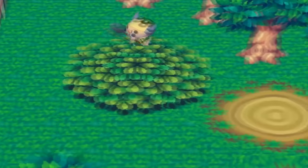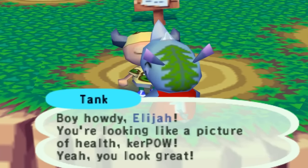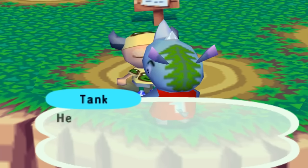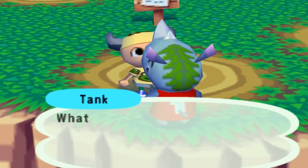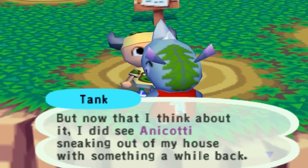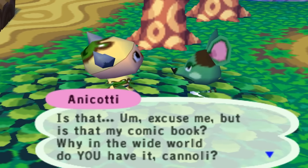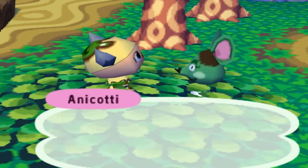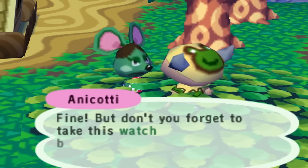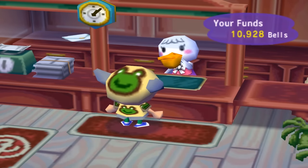I thinned out a bunch of trees making it easier to walk, and finally found the gold spot — but only had 1,000 bells on me so that's what I planted. I spent forever searching for Anacotti and Tank, catching some bugs along the way. After finally finding Tank he tells me Anacotti came into his house and took his watch. So I have to find Anacotti all over again, get the watch back, deliver it to Tank, and receive... paper. All of that work for stationery. This is not a lucrative way to make bells.